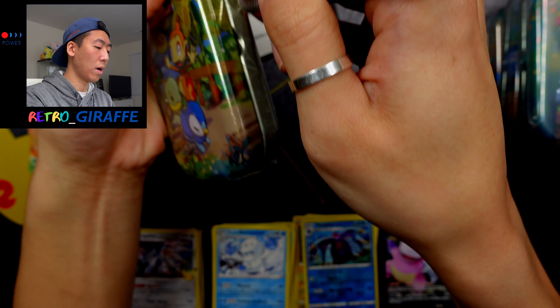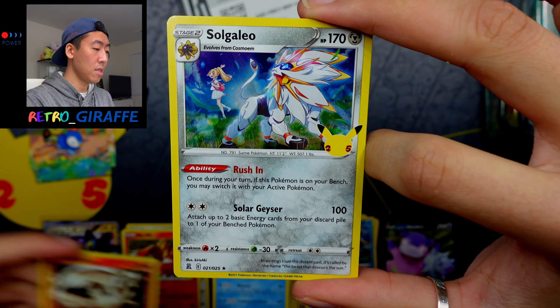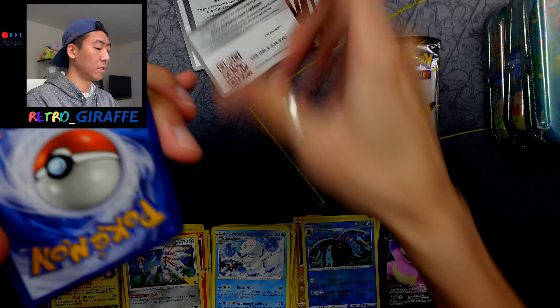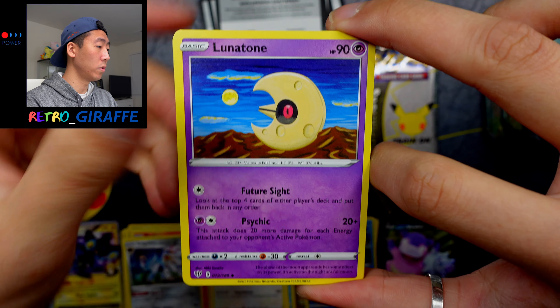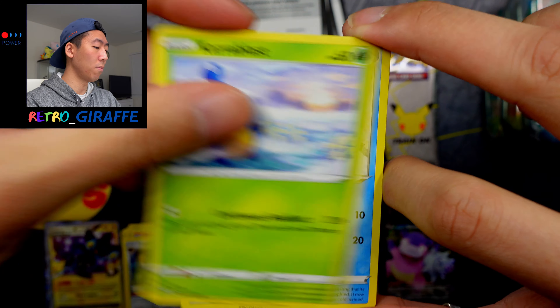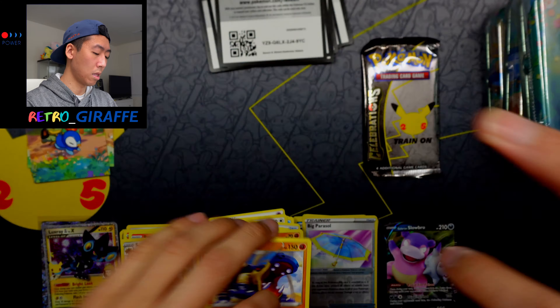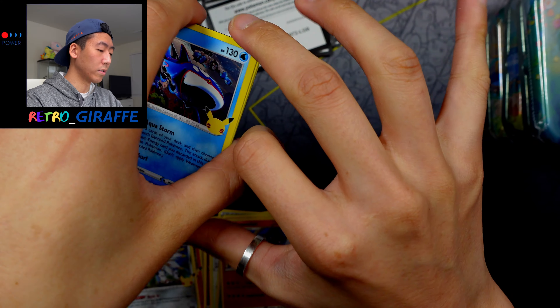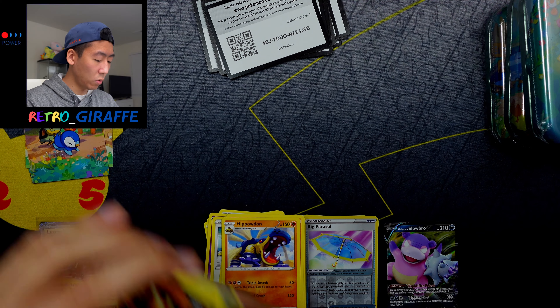Moving on to Sinnoh — we're halfway through. Same thing as always: coin, art card, and three packs. My camera battery is actually getting low so let's try to breeze through. The first Celebrations pack had nothing exciting. From the Darkness Ablaze pack we have a Psychic Energy, Corviknight, Lunatone, Struggle Gloves, Jigglypuff, Ducklett, Clobbopus, Darumaka, Larvitar, Big Parasol Reverse, and a Hippowdon non-holo. The final Celebrations pack gave us a Zamazenta V — not too exciting.